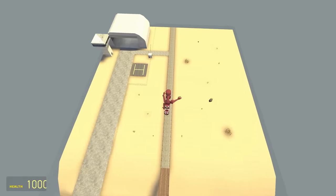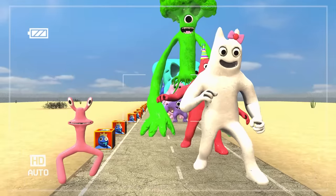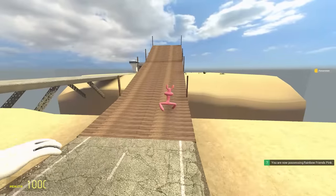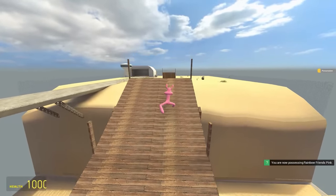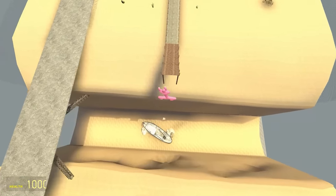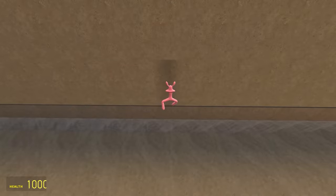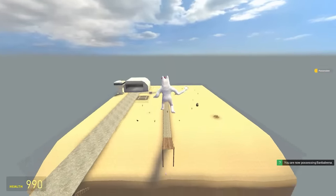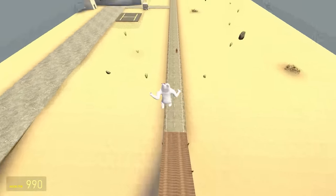That is a point for the Rainbow Friends. Bambalina will be facing Pink this time — we'll let Pink go first. If I remember correctly, Pink is very slow. Is it gonna make it? It didn't make it. Now Bambalina, you got what it takes. Here she goes — the leap. It's good, it's plenty. It's 1-1.